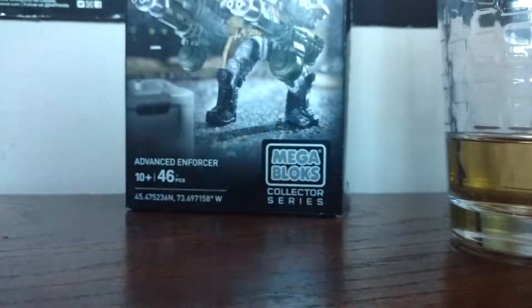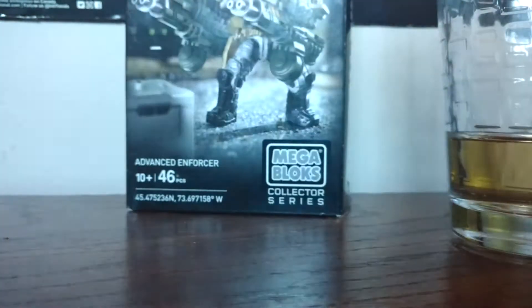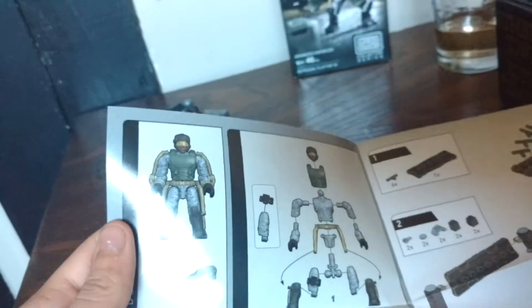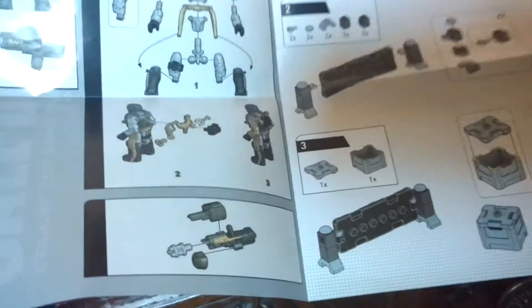Here's the construction booklet, just in case you were wondering where it was. There is the figure — you get two of those, you get an exosuit, and a buildable barrier.